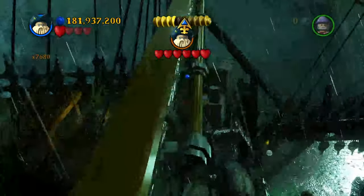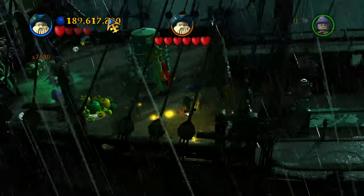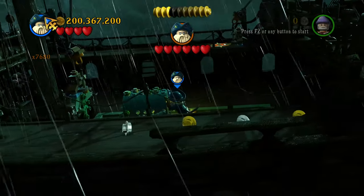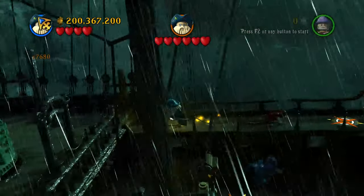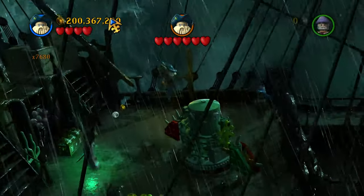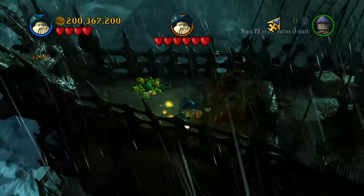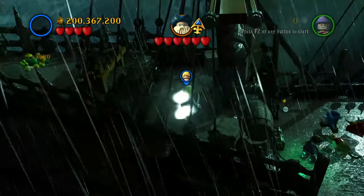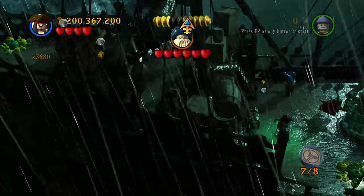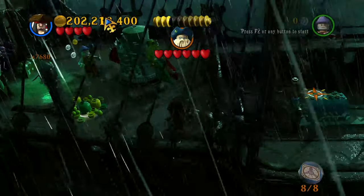I'm going to go ahead and grab Davy Jones and use him to carry this light for me. I need to use it down here. We're going to push this into position and I think we are good and golden. We've still got two more items to find. Where's Jack? There he is. Find this — there's the seventh one. And then the eighth one is this machine. There we go — that's eight of eight compasses.